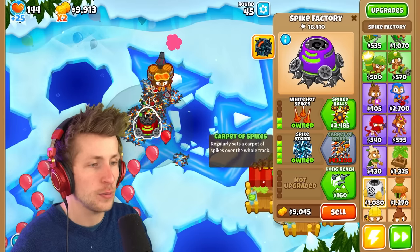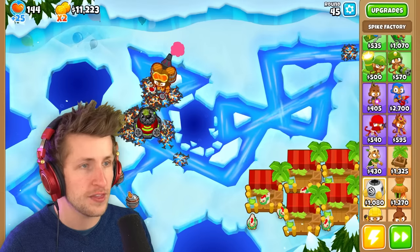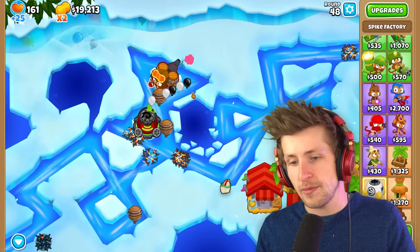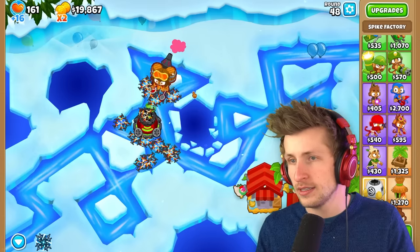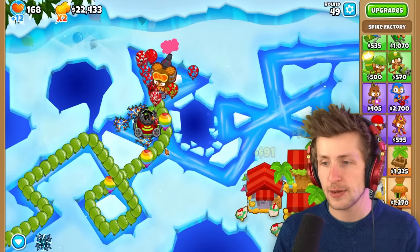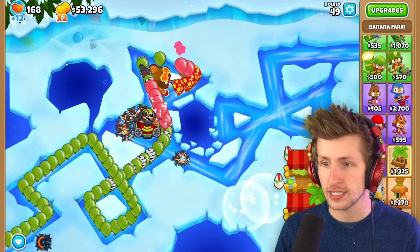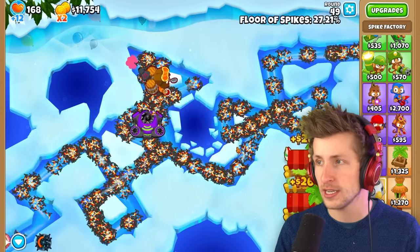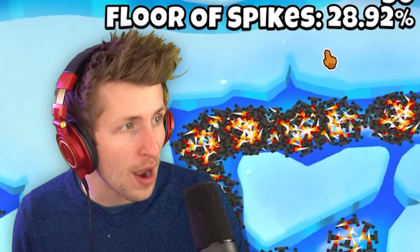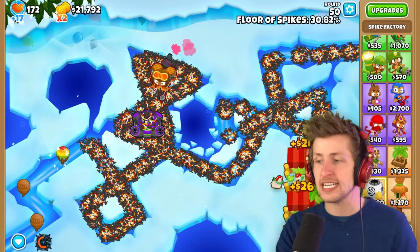I do want to go ahead and try to get Carpet of Spikes - it regularly sets spikes over the whole track, which is just so nice, but it is $43,000. I barely managed that. Ceramic balloons incoming - I'm going to lose a couple lives but I'd rather have my ability ready. I had to sell something to get the Carpet of Spikes - there it is! It's 28% of the way. Look how fast this thing already attacks - it attacks crazy fast and does a lot of damage.